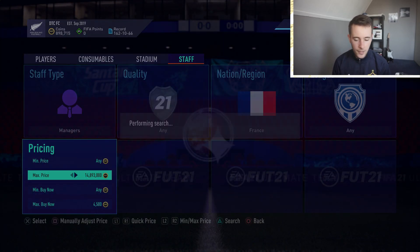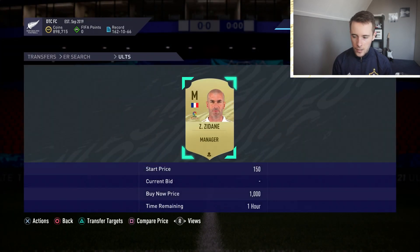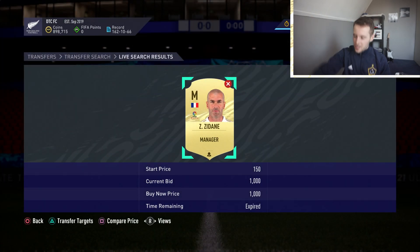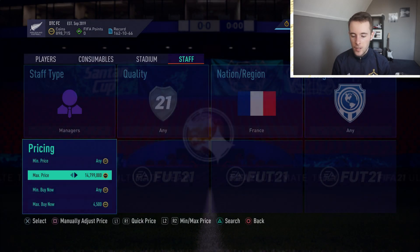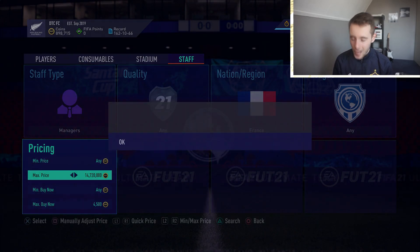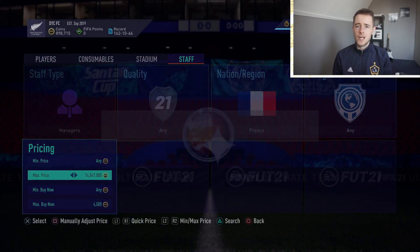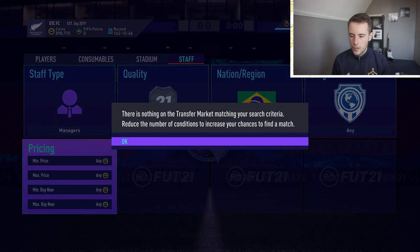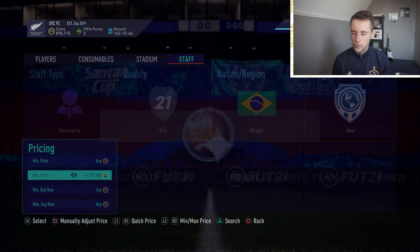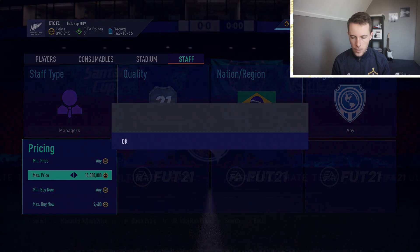For French managers, the cheapest is 4.8k - a Zinedine Zidane. You can go to about 4.5k and try to snipe a few cards. This is for the pros - if you can call yourself a pro sniper, use this one right now. There's proof right here - this dude just made 4,000 coins profit by picking up one card at 1,000 coins. A lot of people are listing their players and managers tonight. Let's go to 4.4k and try to snipe a few players.